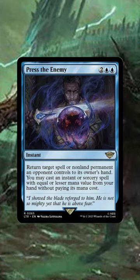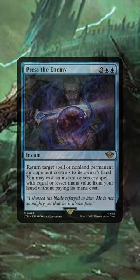Press the Enemy — this is a tempo play we can finally play in Commander. We just bounce their biggest thing and throw our biggest thing onto the battlefield, catapulting us ahead of our opponents.